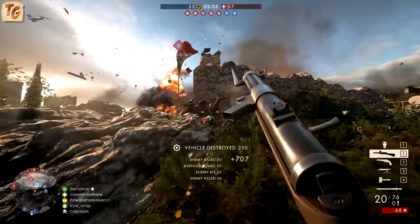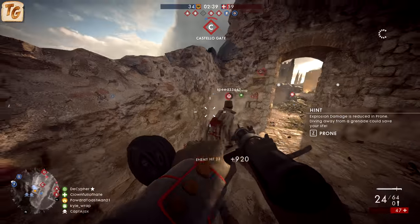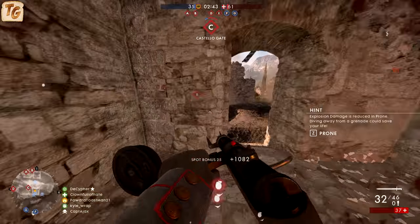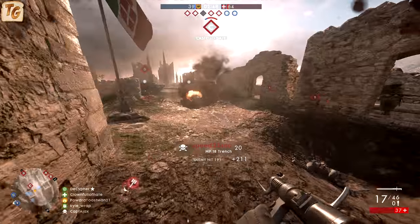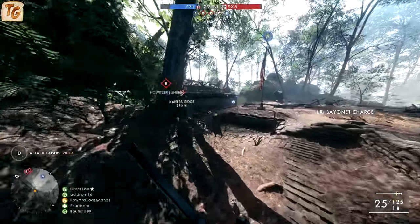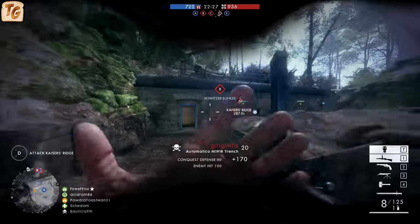Even variants with optical sights that encourage the player to aim down sight can still be extremely effective when hip fired. When done at the close range that all these weapons are designed for — and that you should honestly be finding yourself in anyways — there's really no other class of weapon that can compete. The hip fire accuracy of even the least accurate Assault weapons will be more effective than the trench variants of most other classes' weapons.